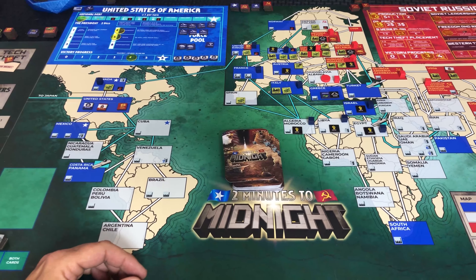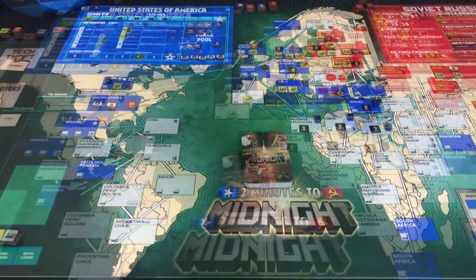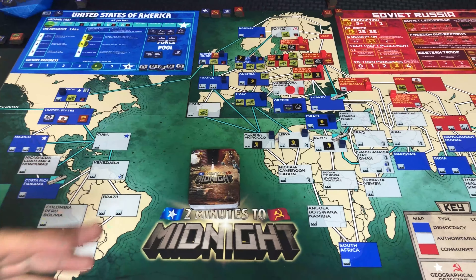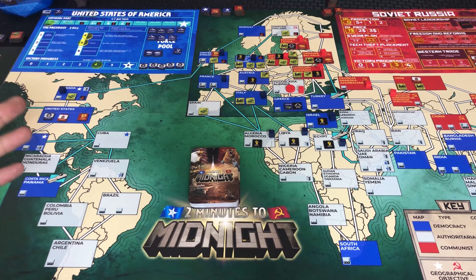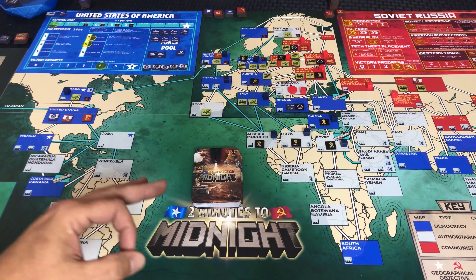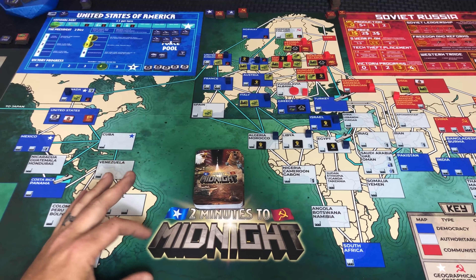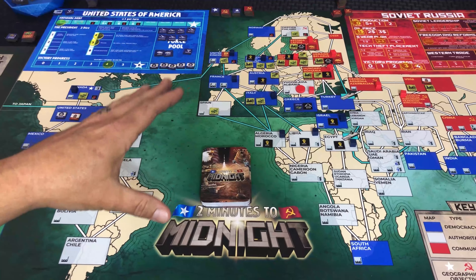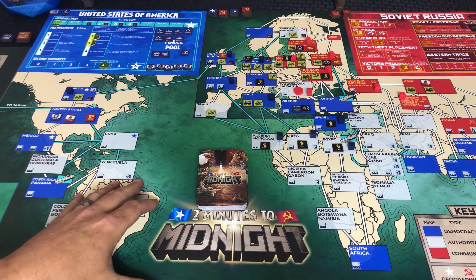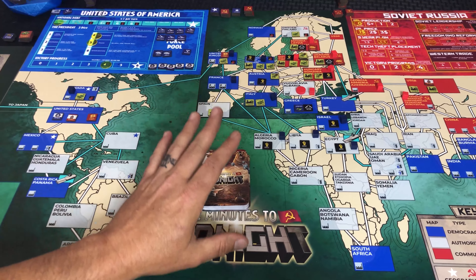The only thing is the pieces are laser cut, so you can see they've got the little burnt edges. I like that burnt wood smell that comes with it because it's a hint that you're getting a sneak peek early. Now, obviously from looking at this and the cover to the game, you're going to automatically be thinking of a few different games. Right off the bat: Twilight Struggle. This is one of the games in that similar vein. If you have played Twilight Struggle, you're going to have an idea of what's going on, but this is ratcheted up a bit. Twilight Struggle is definitely a lower complexity game than Two Minutes to Midnight.